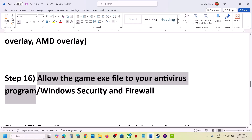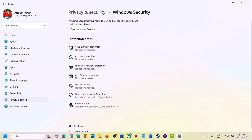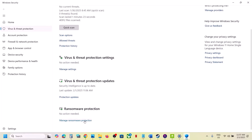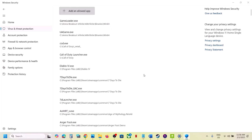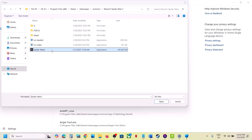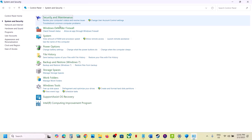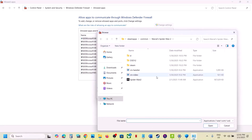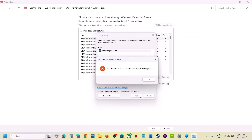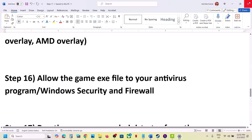The next step is to allow the game exe file through your antivirus program. If you have a third-party antivirus like Avast, Norton, Bitdefender, or McAfee, allow the game exe file. For Windows Security, go to Windows Settings, Privacy and Security, Windows Security, Virus and Threat Protection, scroll down, click Manage Ransomware Protection, click Allow an App Through Controlled Folder Access, click Yes, then Add an Allowed App, Browse All Apps, go to the game installation folder, and select the game exe file. Also go to Control Panel, System and Security, Windows Defender Firewall, Allow an App or Feature Through Windows Defender Firewall, click Change Settings, click Allow Another App, browse to the game installation folder, select the game exe, click Open, then Add. Launch the game and check.